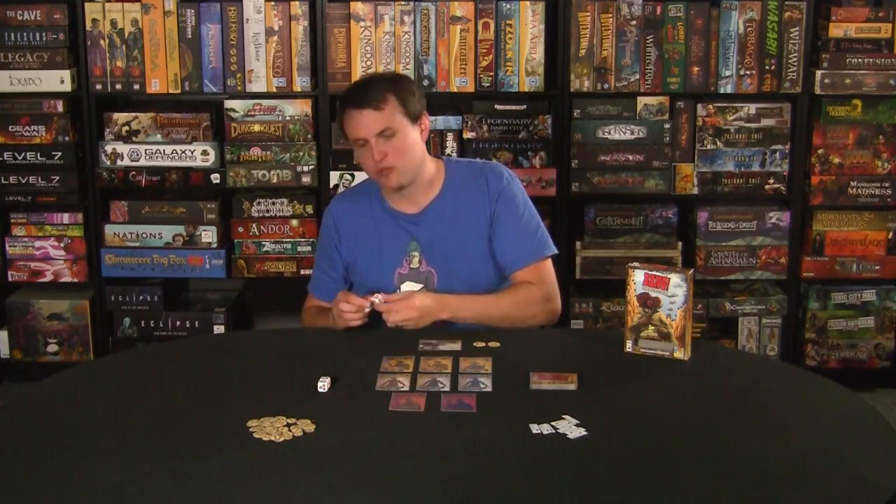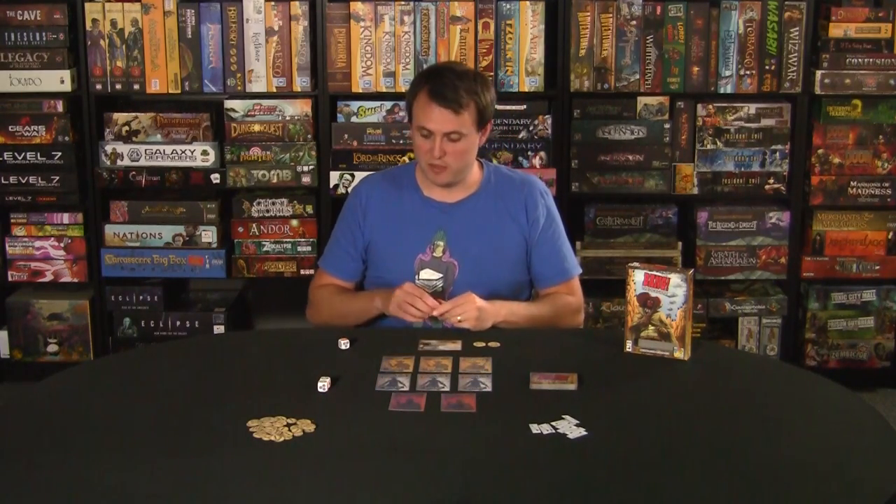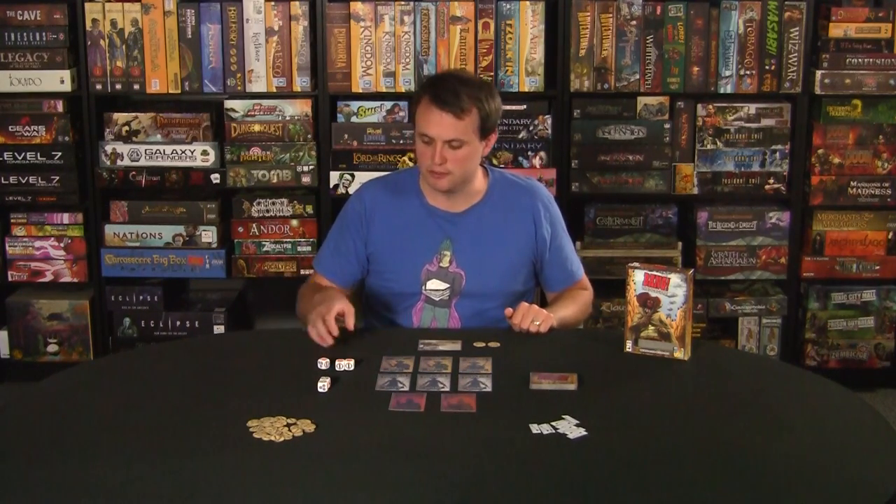The other die faces include beer, which lets you heal yourself or pass it to somebody else at the table. Depending on how many beers you roll, you can drink them all yourself or pass them around however you like.